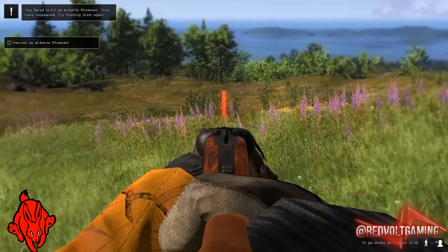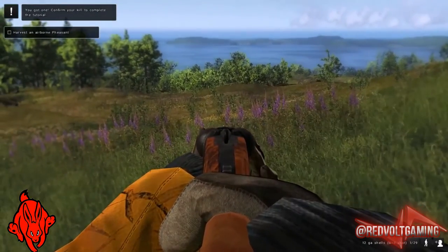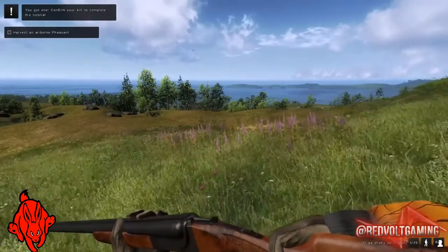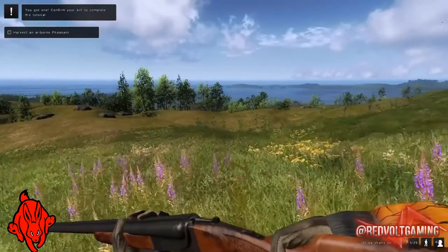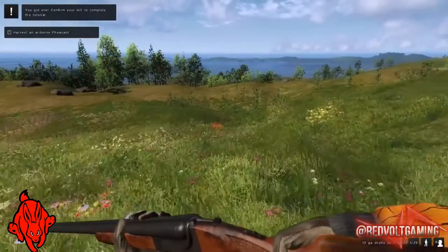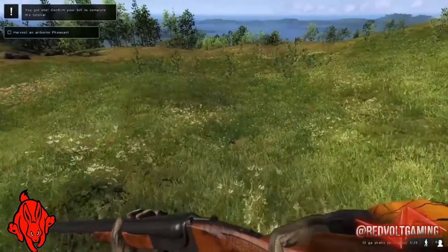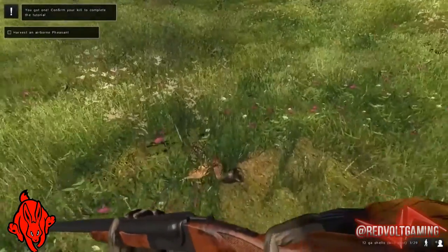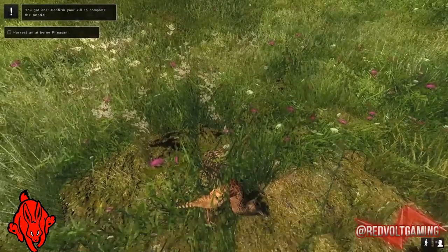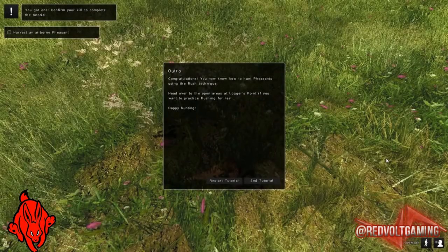I'm going to aim a bit lower this one so I can see where to go. I think I've got one. Yeah - where is it? There it is. Remind me never to go clay pigeon shooting - I've sucked at that. There we go, got it in the neck! Yes. Resume game. There we go, end of the tutorial. Congratulations, you know how to hunt pheasants using the flush technique.